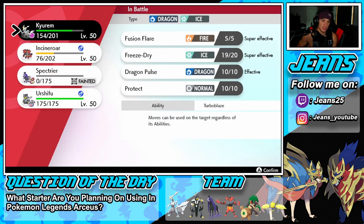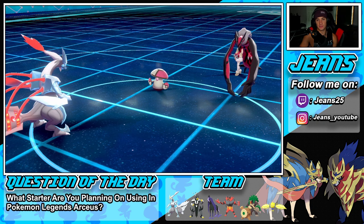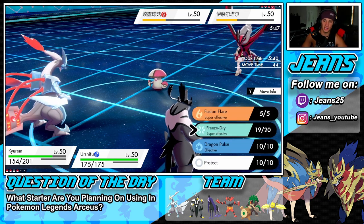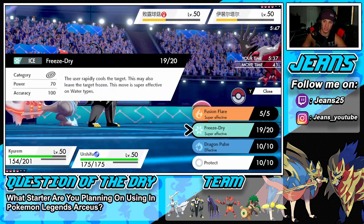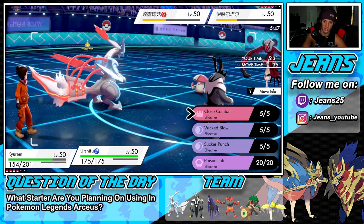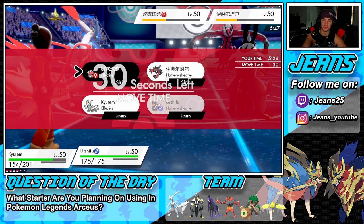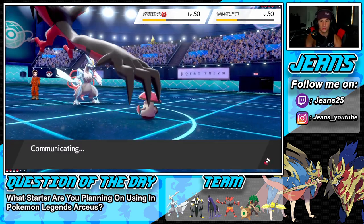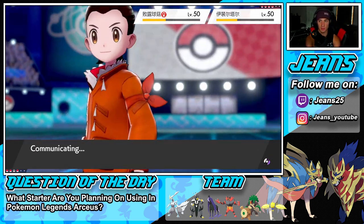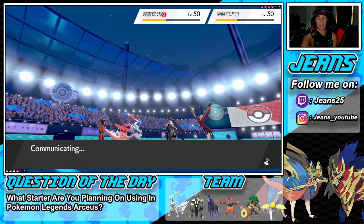I definitely want another Freeze-Dry into Yveltal — another Freeze-Dry should still be able to take that thing out. We are all special attack dropped which is tough. I could use Fusion Fire or I might drop a Wicked Blow — I think Wicked Blow is the best move to choice into considering it's STAB, Choice Band boosted, hits through protect, and is a guaranteed crit. I really like where we're sitting here.